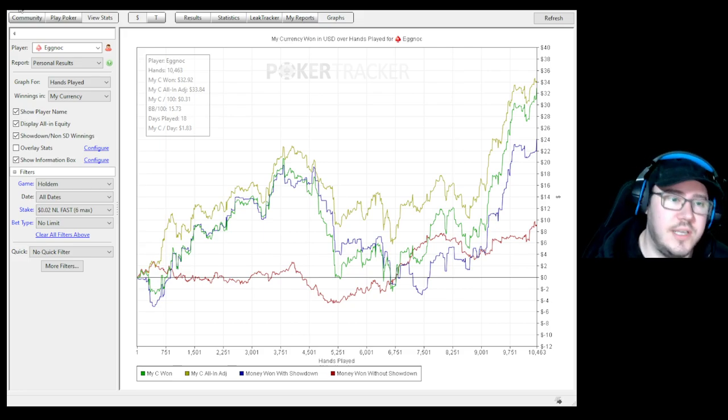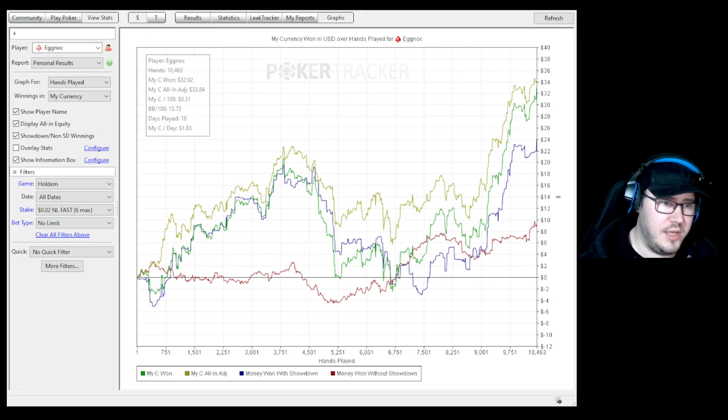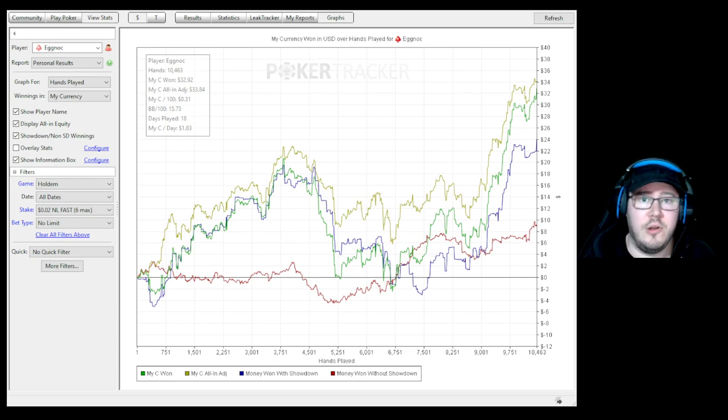For anyone who's new to this, my background is a 1500 now reg, mostly on Stars. I've done a bit on GG and a few other places. For the content I've been providing recently, I've done a lot of micro stakes exploitation stuff — loads of different coaching points and strategies with deviations from fundamental GTO strategies that work fantastically at micro and low stakes. I thought, just to prove I'm not spouting random nonsense, I'll do my own series on the micro stakes.